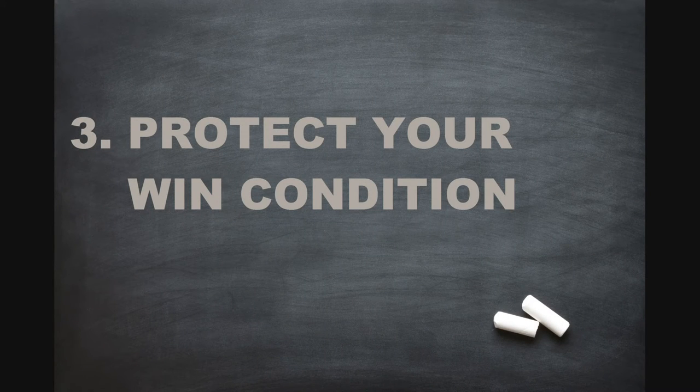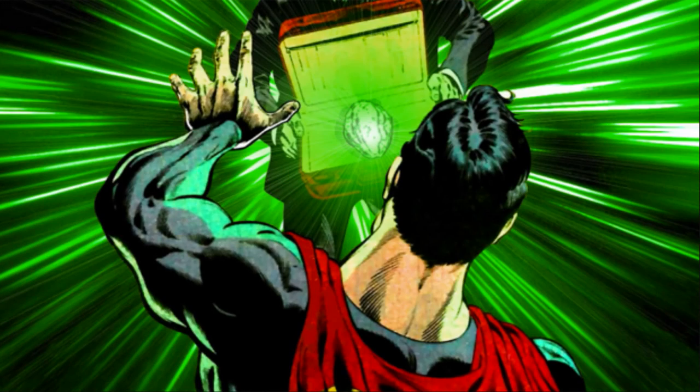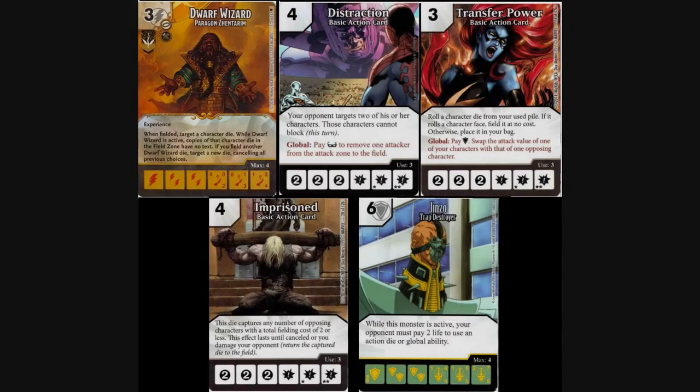The next fundamental to consider are the potential weaknesses to your win condition. While it's not possible to foresee and protect yourself against all possible counters, it is good practice to try and consider the most likely threats. Some of the potential weaknesses against unblockable Angel are Dwarf Wizard, Distraction, Transfer Power, Imprisoned, and Jinzo. There are certainly more, but these are probably the most common.